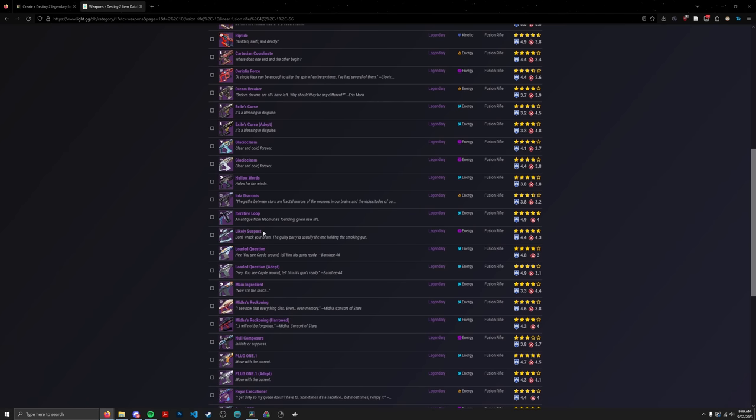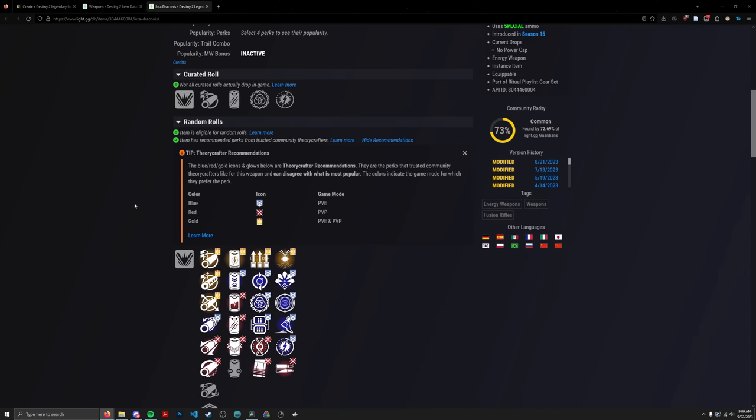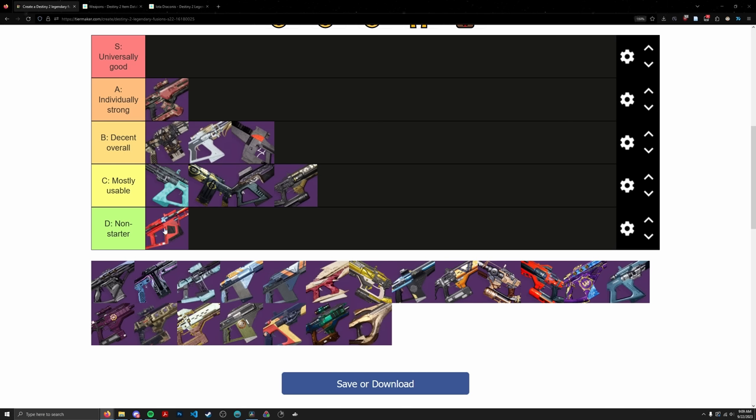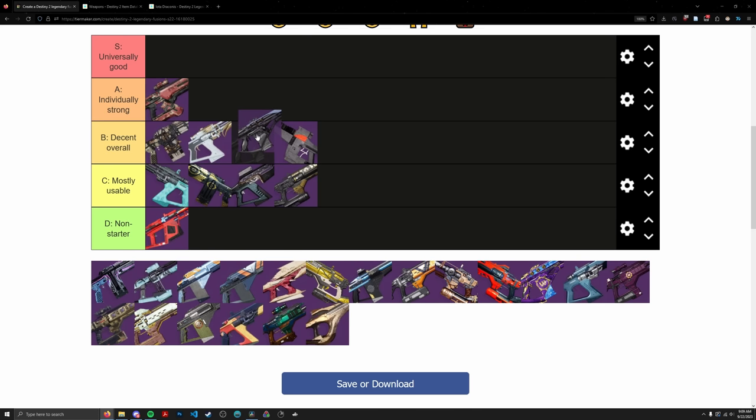Iota Draconis is a High Impact Solar Fusion Rifle with Lead from Gold, Frenzy, Cornered in the wrong column, and High Impact Reserves. So we're basically looking at a Lead Frenzy High Impact Solar — not bad. No good reload perks and no Controlled or Reservoir Burst, which knocks it down a few pegs. Still, I think it's a B tier fusion, sitting right next to Glacioclasm.